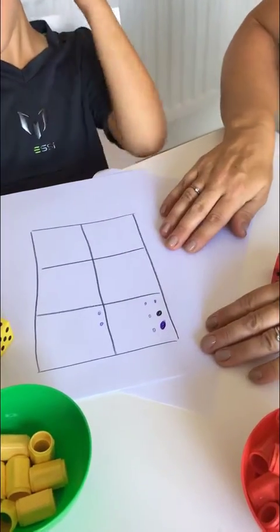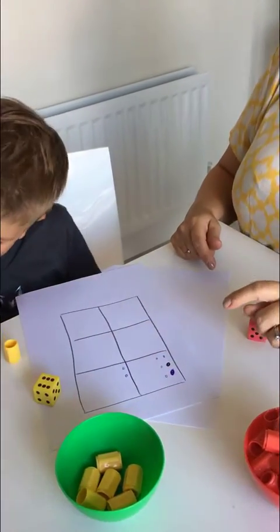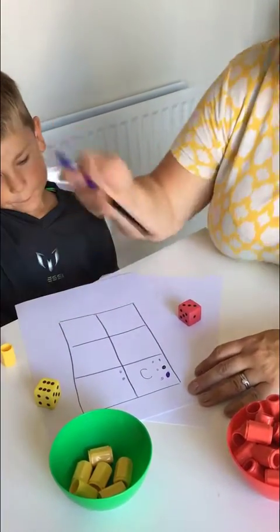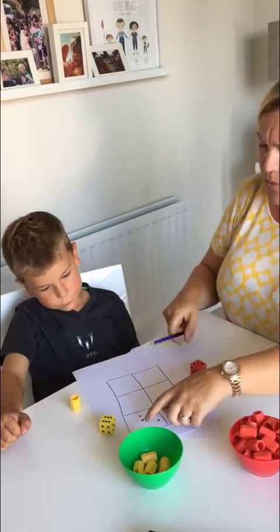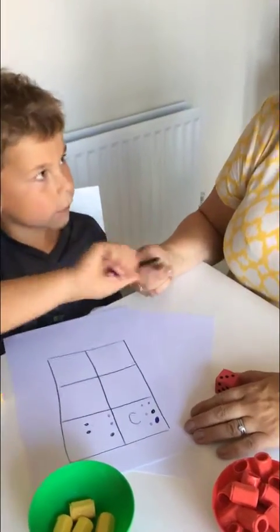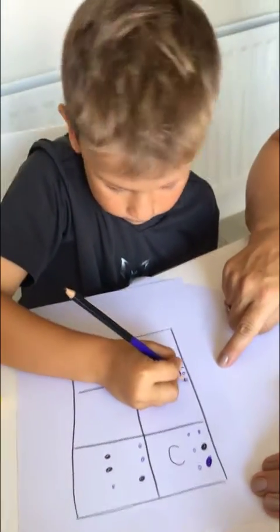Cody, did you win this square? Yes! One for Cody. Can you put a K in it for Cody for me? Wrap the pencil, put a K for Cody. Good boy. Nice win. Okay, Mummy's turn. Three, one, two. Oh no, there's only one left. Cody, roll it. Are you going to win this next one as well? Four. So I can put your one there, and then two, three, four.